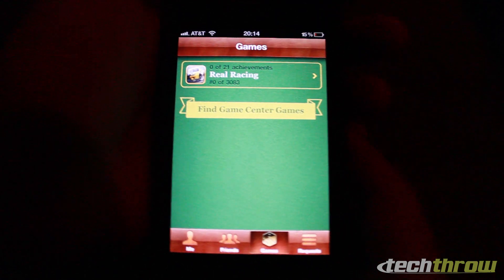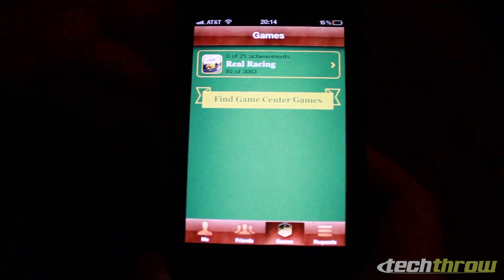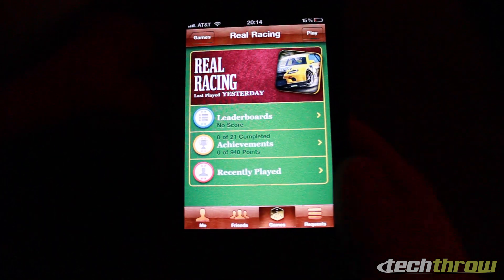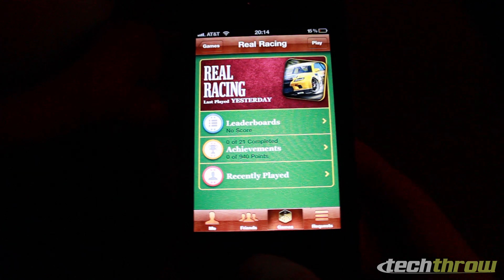The only compatible game I have right now for Game Center is Real Racing. When you tap on it, it brings up the Real Racing screen where you can check leaderboards, achievements, and players that you recently encountered in the game.